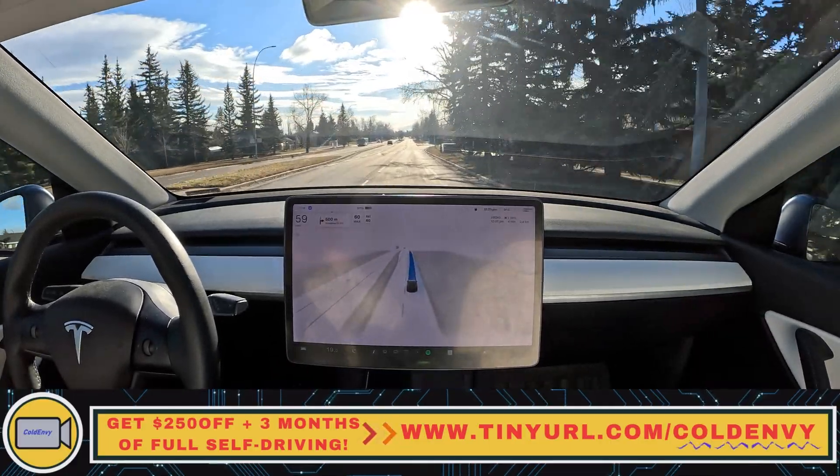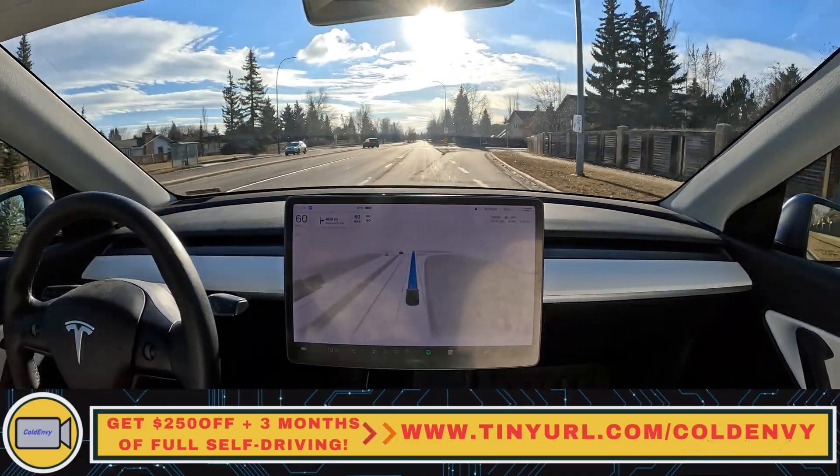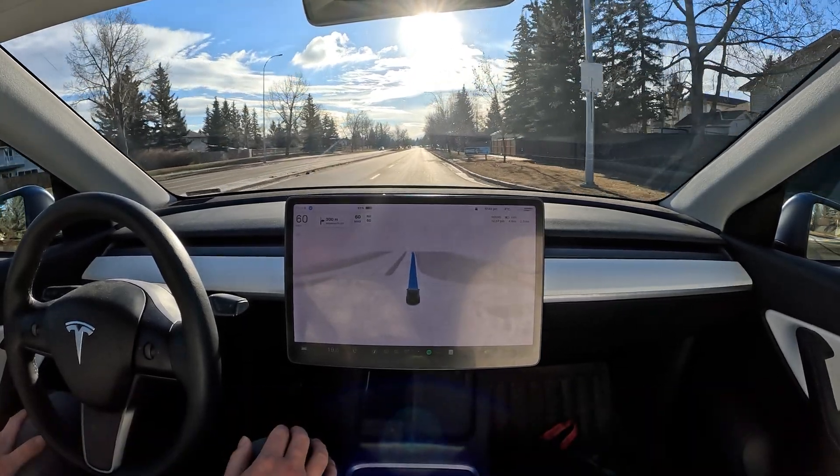It does see the 60 km/h speed sign and then speeds up to it. The issue is that this road is 60 right from the beginning of that turn, but FSD drives at 50 until it actually sees the sign and only then speeds up to 60.